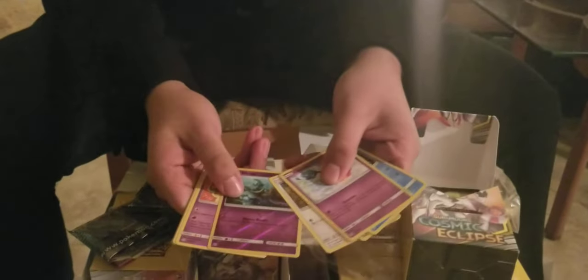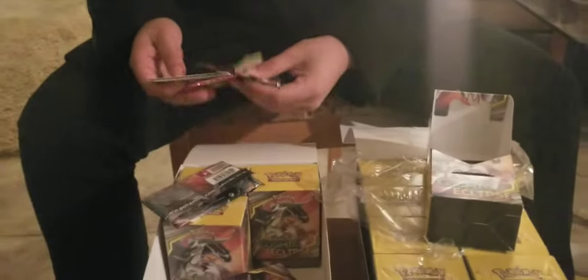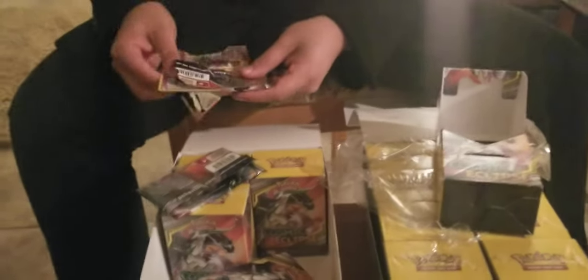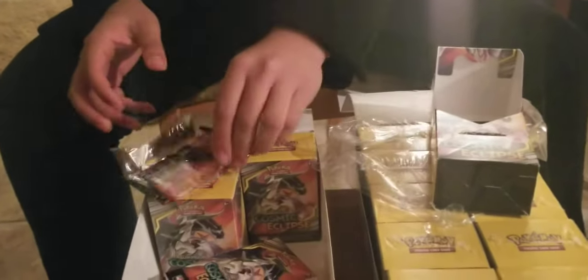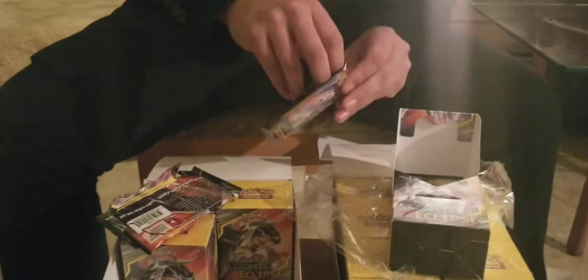Next pack from the second box — trainers, nothing great unfortunately. But there's a Cynthia and Kalm. I pull a lot of Cynthia and Kalm. You'd rather get the Melo Mata or a Hala, you know?